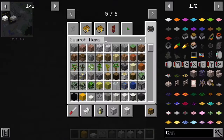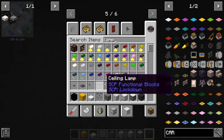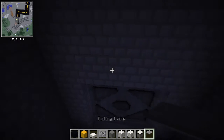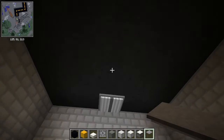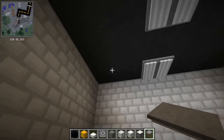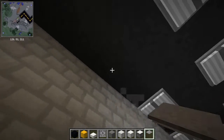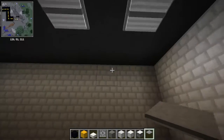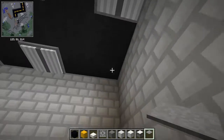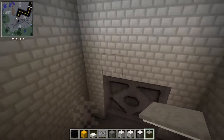It's kind of dark in here, so type in one up and then get this ceiling lamp. Place one, leave a space, place one, leave a space. Do it for this too and then it's over.